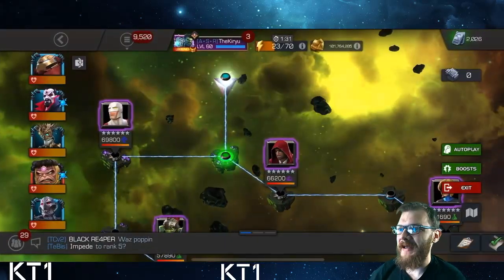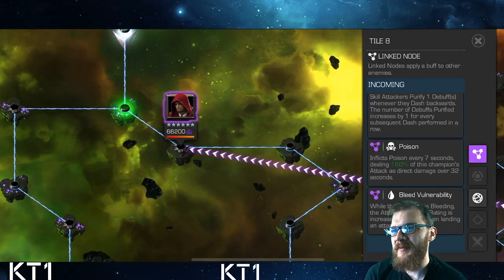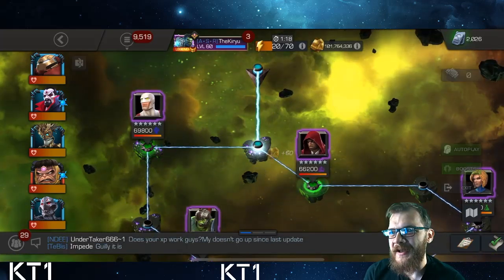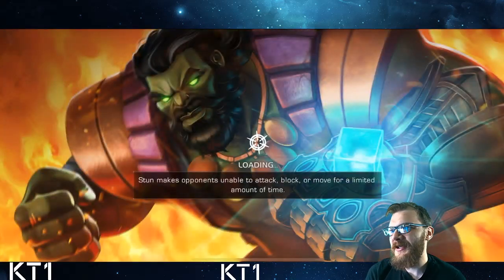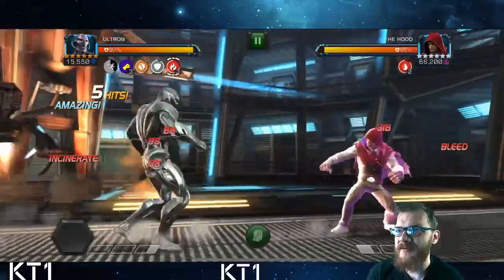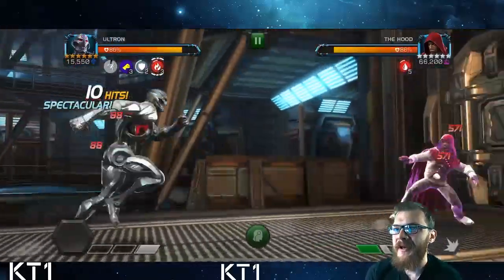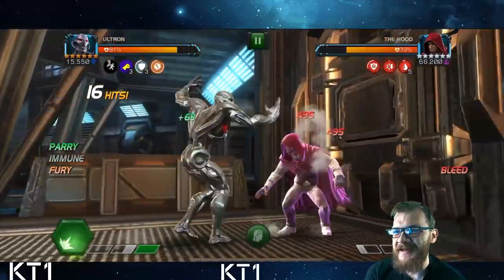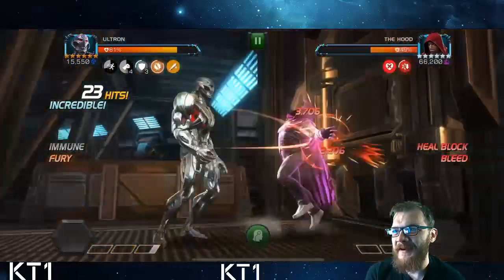This next fight is 7.1 with bleed vulnerability and a poison node. The poison node is actually very helpful due to the Warlock synergy — it gives me an active fury buff every seven seconds when poison tries to apply. There is an energy adoption fire node, but as soon as I get my first bleed on the opponent I can switch it off, so it's not the biggest deal. If your Ultron is awakened you shrug off those incinerates quicker anyway. Let's enjoy the carnage — I'm just going to drop a couple of heavy attacks, bait out the level one, drop a combo, and go in.